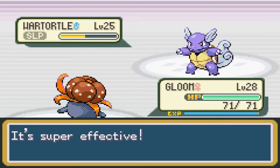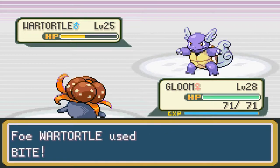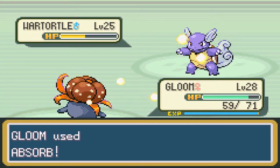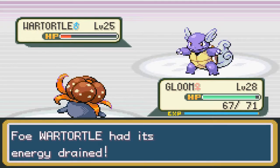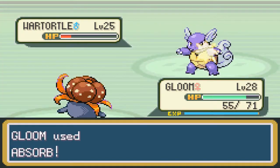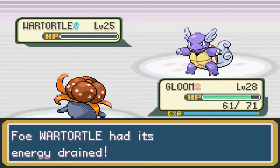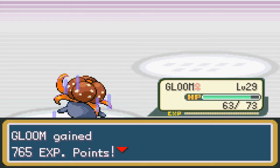I got the Wartortle asleep — good stuff. I'm probably going to have to teach my Gloom a better Grass-type attack. I do still have Bullet Seed but I just don't know if I want to use it. It woke up — Bite! Ow! I can still get my health back, almost full. That Bite attack is all you can do — you're out of here, see ya, wouldn't want to be ya! Got some nice health back too. Good experience — Gloom is level 29.